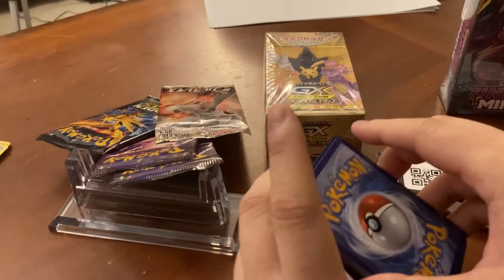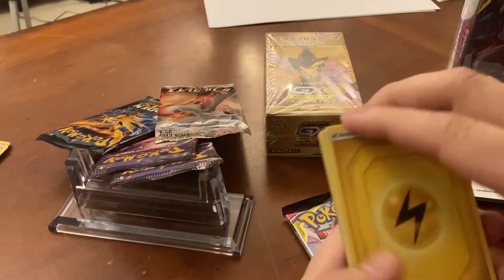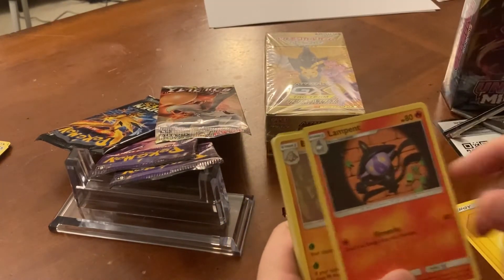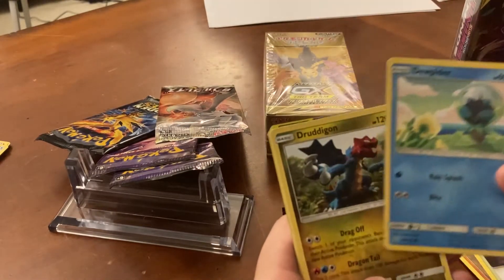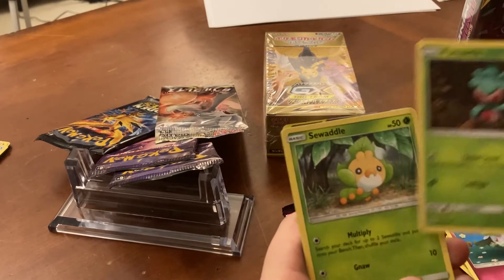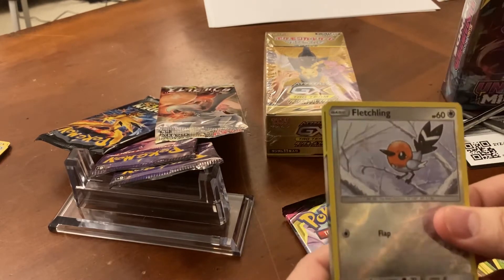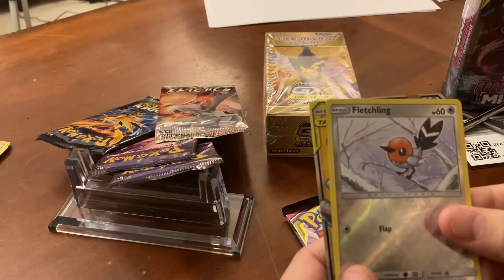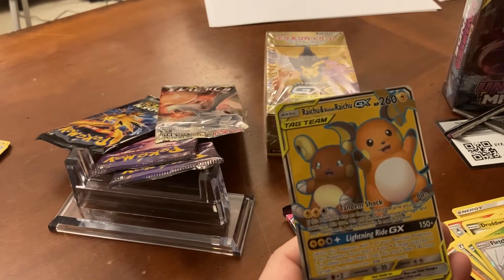All right, we got this next pack here — you can tell this is already kind of off-cut. I like to do four cards and then start with energy. I don't actually read all of them, especially when I'm doing Japanese, because then I fumble the names and look dumb — unless I know it, then I'm like, 'oh I know this one.' But this one isn't a junk Pokemon. Oh dude, do you guys see that? That always hypes me up — it's a tag team! Oh, Raichu and Alolan Raichu, nice!